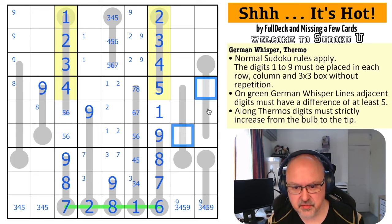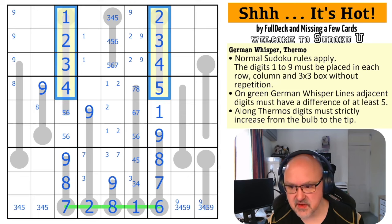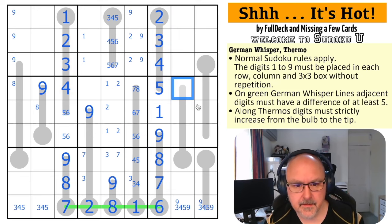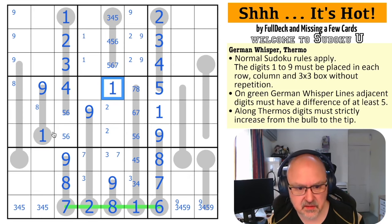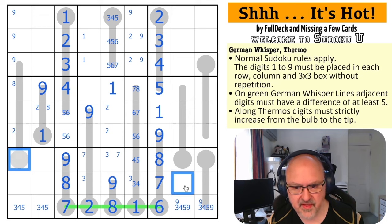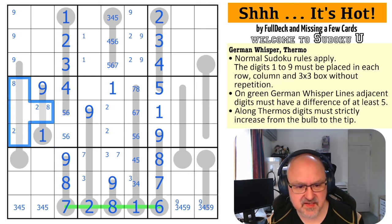Now two is in one of those two. That was absolutely crazy that I took so long to see that. Now I need to put a one in this box, so the one has to go there. This is not the one - this is the one. A two has to go in this box - it's in one of those two because it has to have a one beneath it. So what are these? These are two, three, seven, and eight.